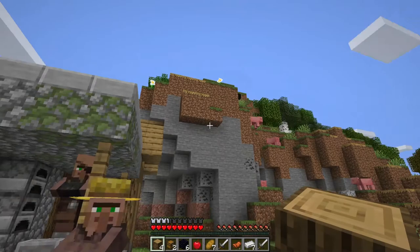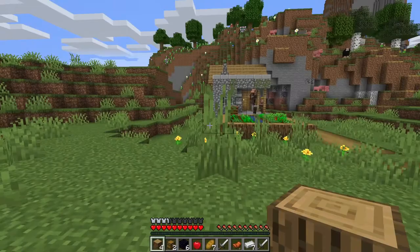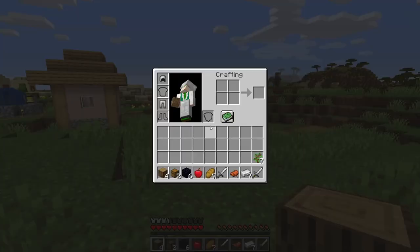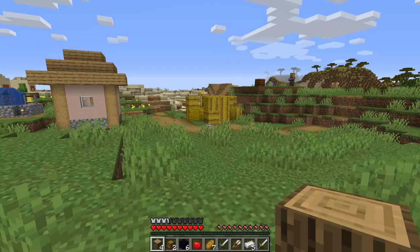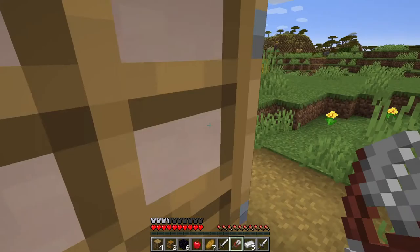Before we do anything else, we have wood. If you get iron on day number one from a chest, what would you do with it? I'll tell you what I'm going to do with it — we are building shears because I saw sheep and I have wood. And there's got to be crafting tables in here somewhere, right?